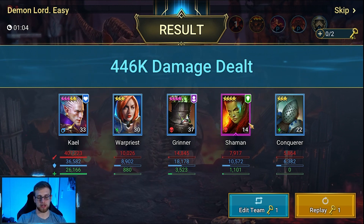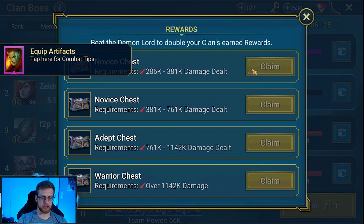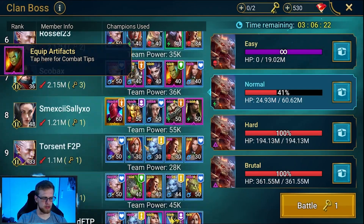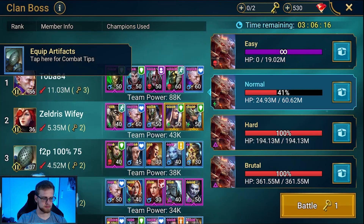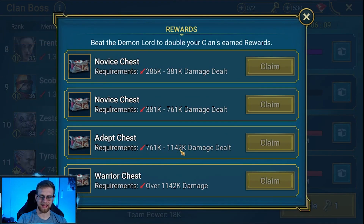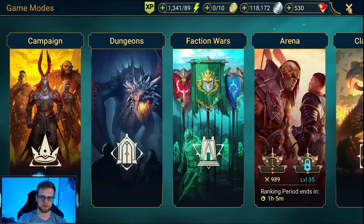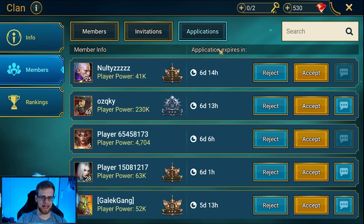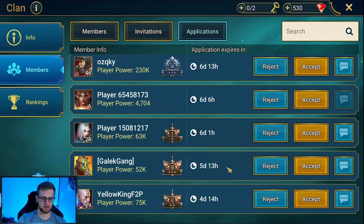Alright, so that's the difference between poisons landing and not landing. We did 446,000 damage there — I think this gives us the third chest. We ended up at 747 — so close! We got second chest again; literally one more poison and we would have had the third chest. Not a huge deal — second chest is still good. We'll get two of them because the Easy Clan Boss is also dying.